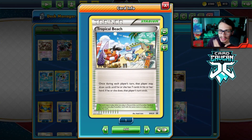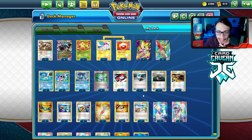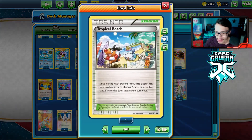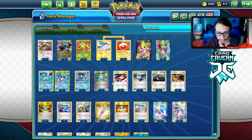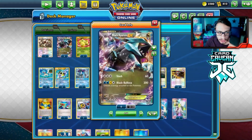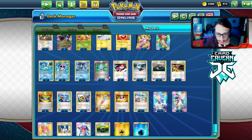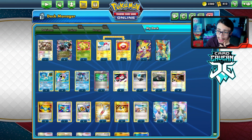I'm playing Smeargle to set up and Sweetscent Oddish as another way to buy time. One thing about this deck is it should be playing more Tropical Beaches. I only have one Beach — if you don't have Beach, you could cut it for another Pokémon like a second Smeargle, Cleffa, or a fourth Professor Oak's New Theory. I'm playing Heavy Ball, which can grab both Blastoise and Black Kyurem, and Dual Ball to find Squirtles and Keldeos.